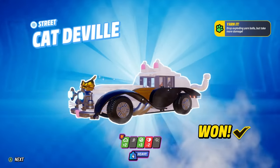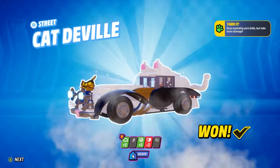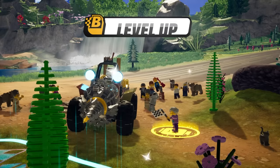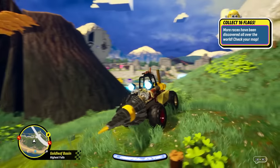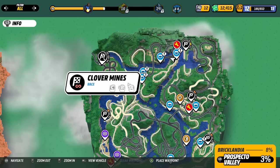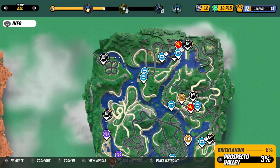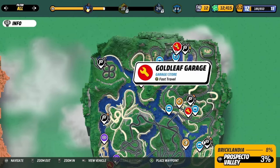We won the Cat Deville! It's decent, and it has the yarn-it, which is what she was dropping on us. This vehicle has got its own nice little perk. We have leveled up to level 12. That was a fairly satisfying race. So we can either take on another race with the clover mines or go ahead and build. I think let's build a semi for the next race and then go over to Hauntsboro and check that place out.